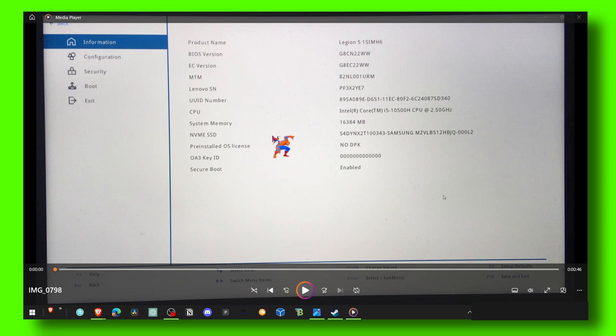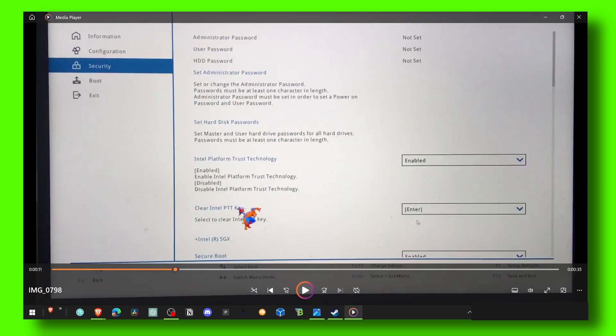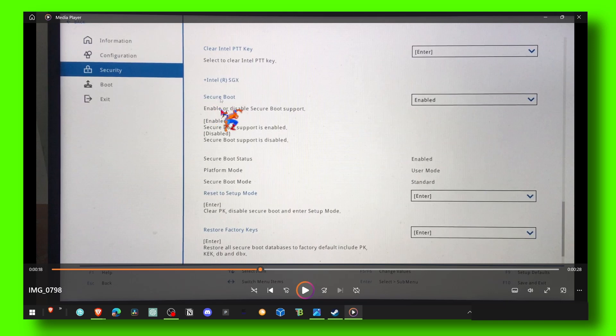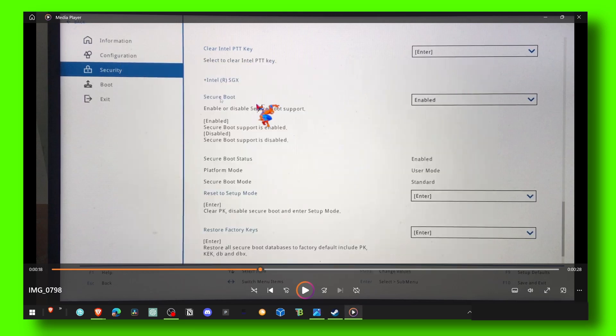I recorded a video when I rebooted my laptop — for me it was F2 to enter BIOS. Here, as you can see, I've entered BIOS. What you have to do is click on Security. In the Security section, as I'm scrolling, you'll see Secure Boot. Here it is — Secure Boot is located in Security, and for me it is enabled and I can play the game. Make sure you enable Secure Boot — that's the reason why Valorant is not working and giving you this annoying error.